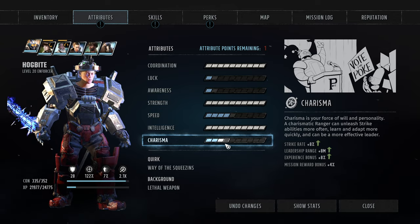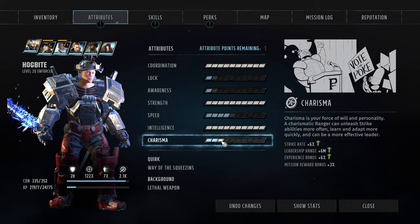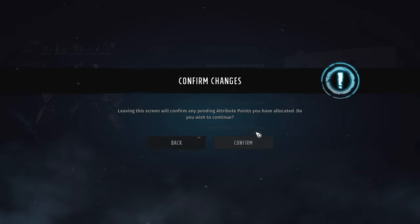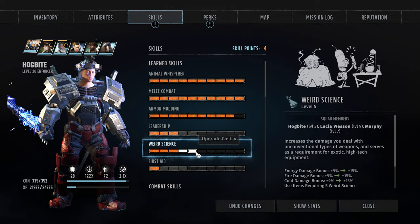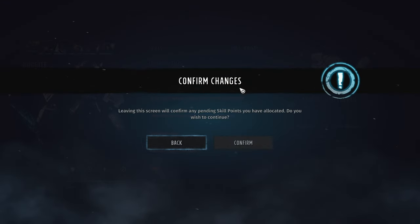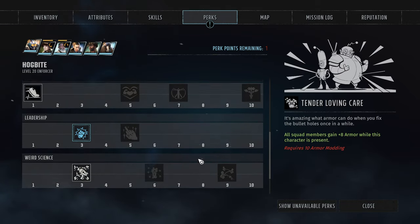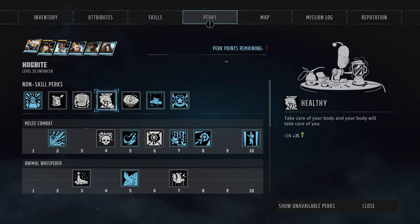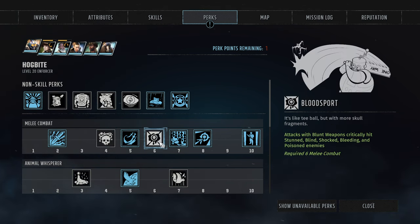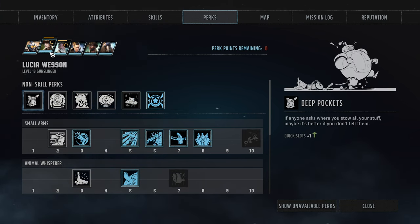I think Hogbite is quick enough, but I like the idea of more charisma on him. I also like the idea of more weird signs. We still want the tender loving care perk, which is great. But I also want hit points for him — either way is good. I think we're saving that perk for now.